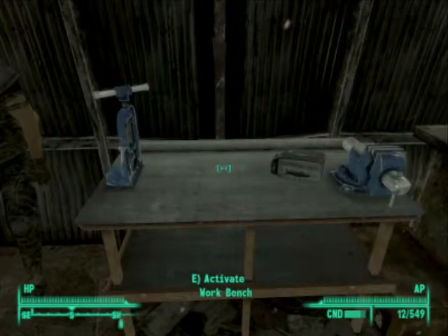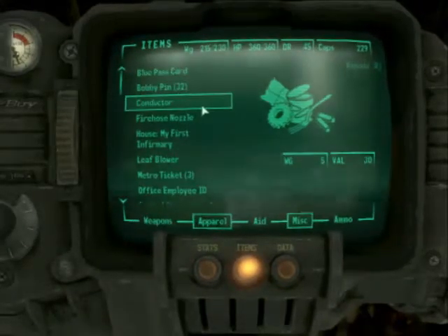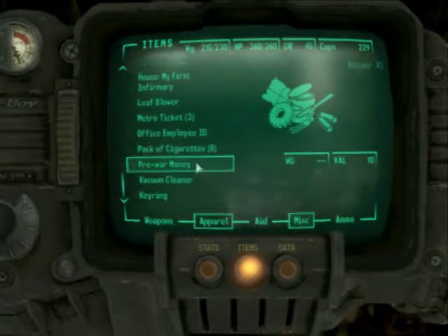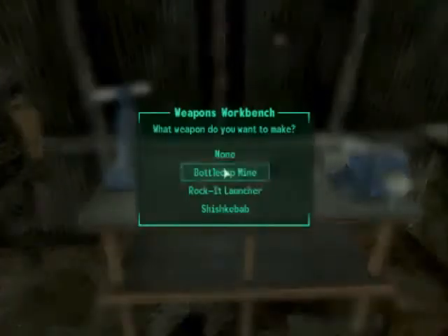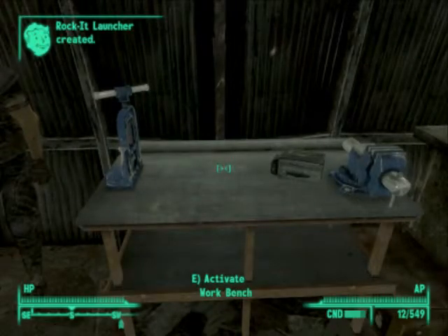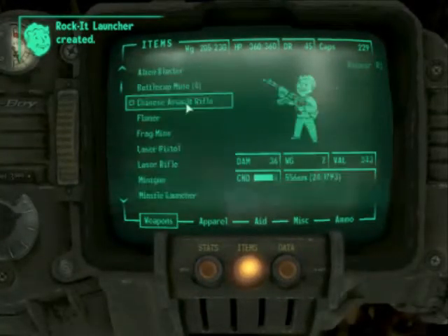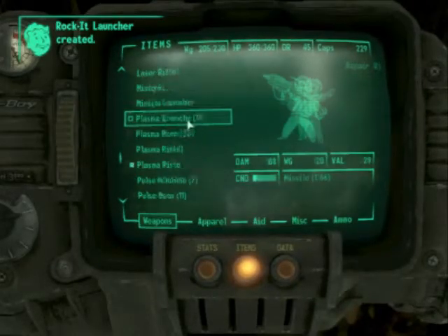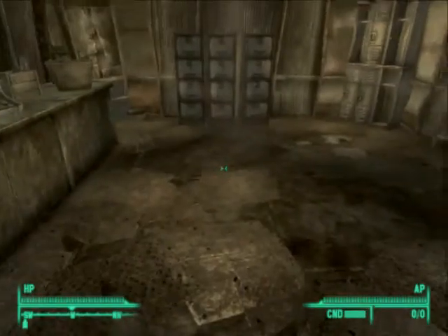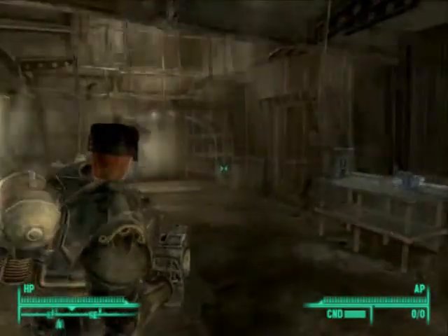Conductor! Firehose nozzle! Leaf blower! Vacuum cleaner! By your powers combined, I am... Rocket launcher! Let's see what that looks like — I haven't used this in forever. There you are! Look at that stupid thing!